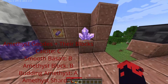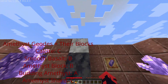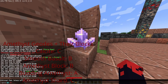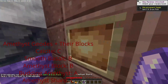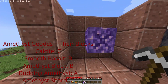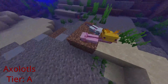Amethyst geodes are new underground structures that contain amethyst shards, calcite, smooth basalt, and amethyst blocks. Most of these are decorative, and amethyst can be used for tinted glass and the spyglass, but overall they feel lacking and need more features. Important note: do not break the budding amethyst blocks because they won't come back even with Silk Touch — you need them to farm amethyst, since amethyst grows on budding amethyst blocks.